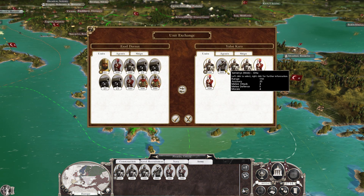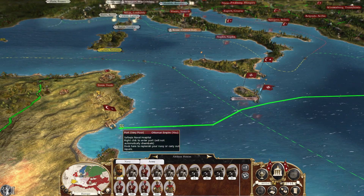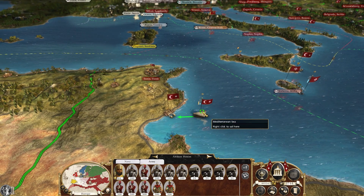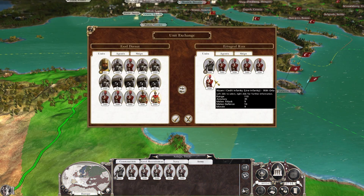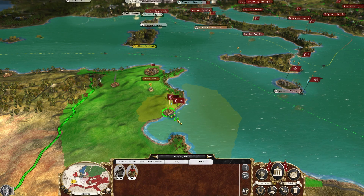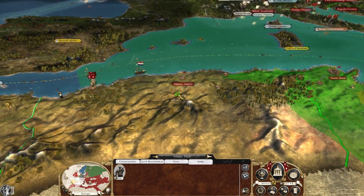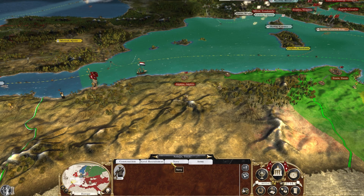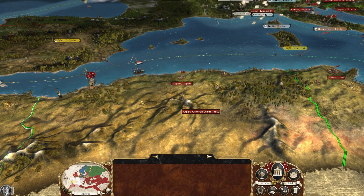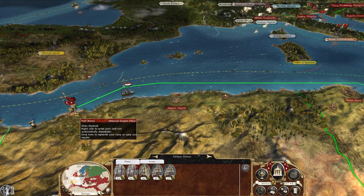Then we're going to stop by Sfax. That's the last one. There we go. We can just make it... yes we can. You guys sail to Oran and unload here.